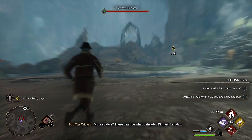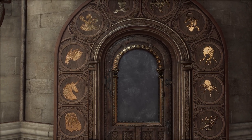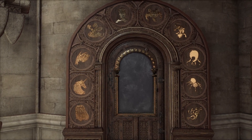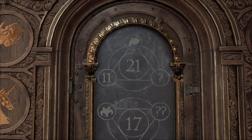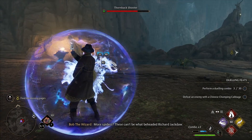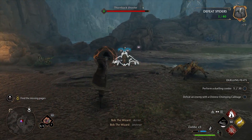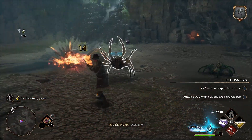Welcome back to another Hogwarts Legacy guide. This time I will show you a fast route for getting all the Arithmancy Doors. I will also show you the solution for each door, but if you want to solve it yourself, I do have a guide that explains how to solve the puzzle. You will also need the first level of the Alohomora spell, which you get from the quest The Caretaker's Lunar Lament, and that quest comes right after completing Percival Rackham's Trial.